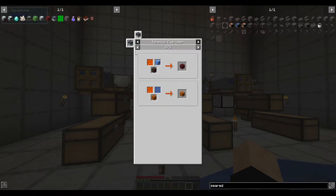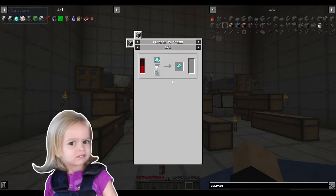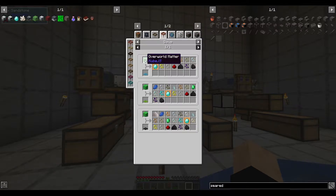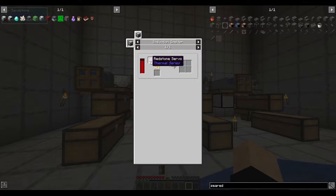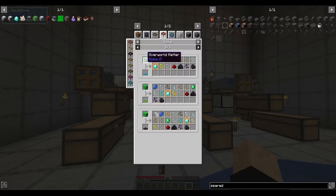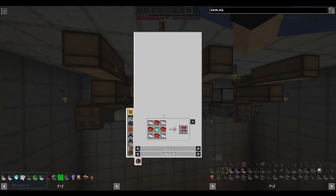There's a catch - so far we don't have access to any of these. The blue ice needs a blast chiller, which requires a machine frame and a redstone flux coil - which we can't make yet. To get our Igneous extruder we need a redstone servo, and a servo requires four diamonds. But diamonds come from sieving Overworld Matter in a diamond mesh, which requires a servo, which requires the diamonds. We're going in circles!